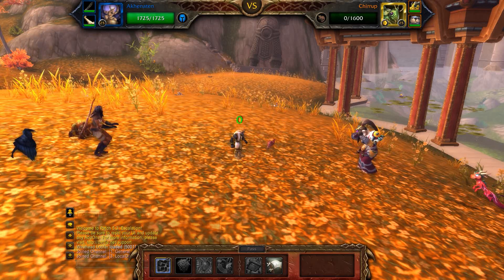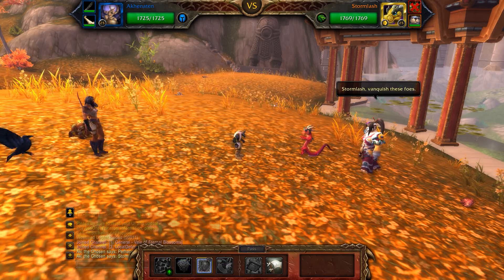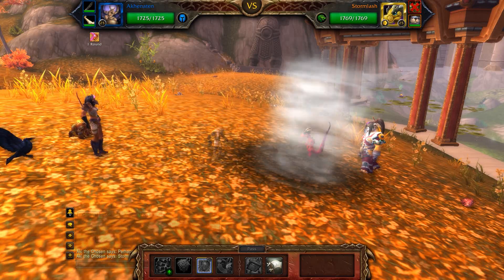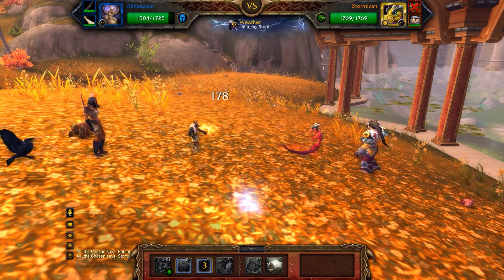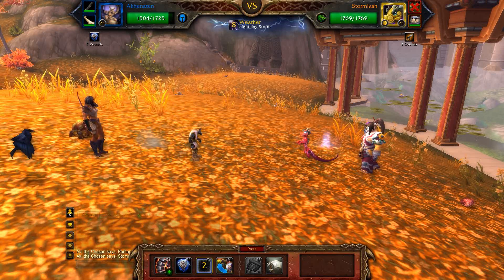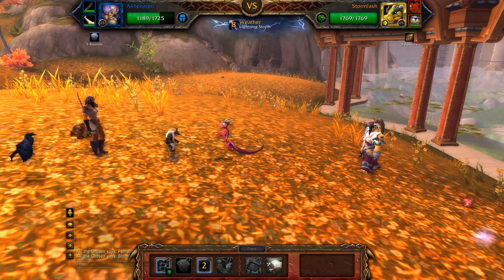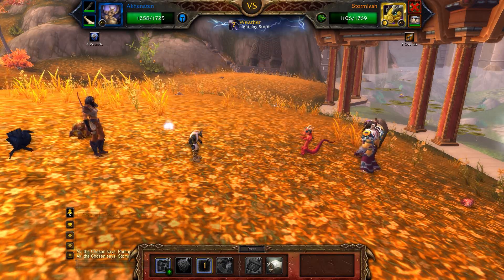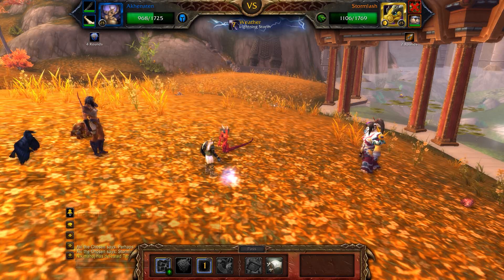The next pet is going to be Storm Lash — he's a Dragonkin. His first move is going to be Lightning Storm, which does a bunch of damage, so you're going to want to use Deflection right off the bat. We deflect, he Lightning Storms, and we don't get hit with any of that damage. After that, make sure you've still got Stone Skin up, because Lightning Storm causes a little bit of extra splash damage and Stone Skin mitigates that significantly. Your Crush is also going to do a bunch of damage to this dragon, and you're going to heal yourself with your Humanoid Racial.